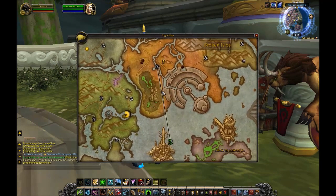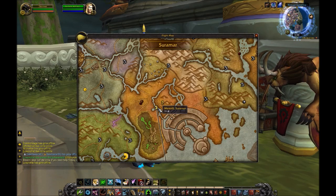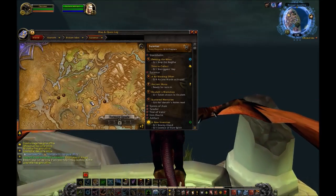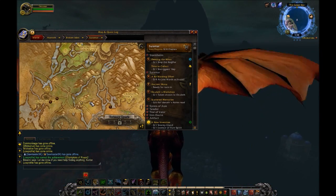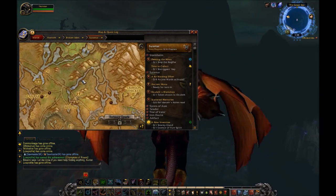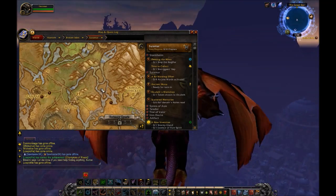We're gonna go down to Suramar and fly into Meridale. I just discovered this recently and the two exotic pets are located on a river — it's very easy to locate these guys.